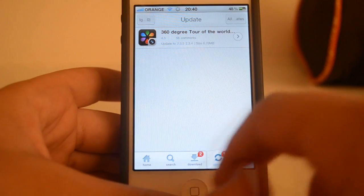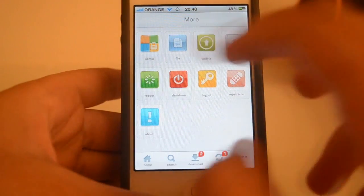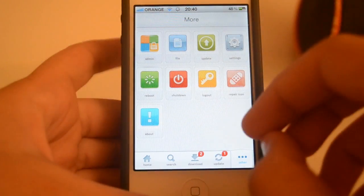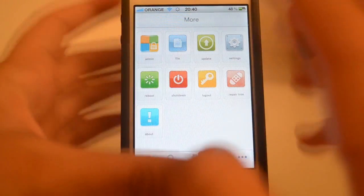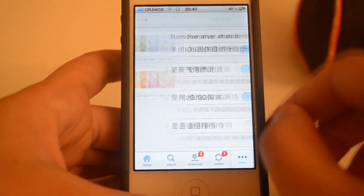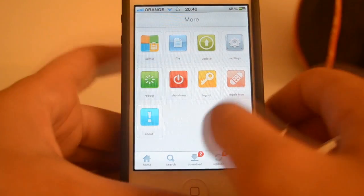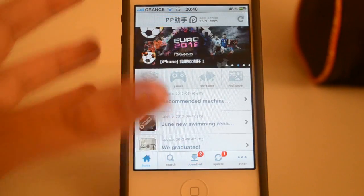You also have the update tab and the other tab where you can get more information about the tweak, reboot your device, or power it off. There are also some more settings available. There are lots of different settings in this tweak, so it's really awesome.